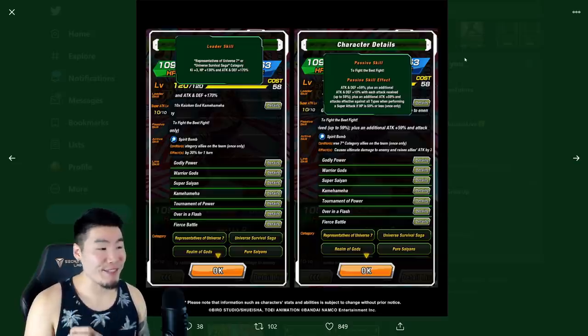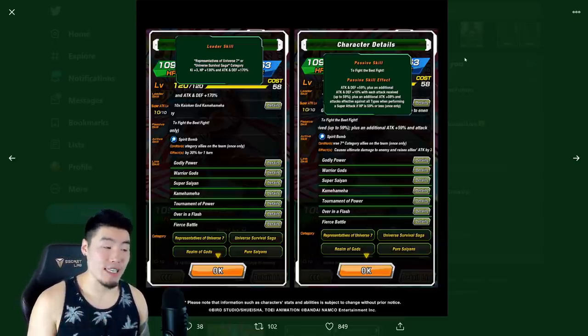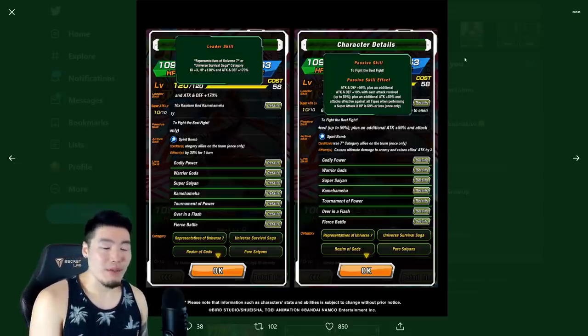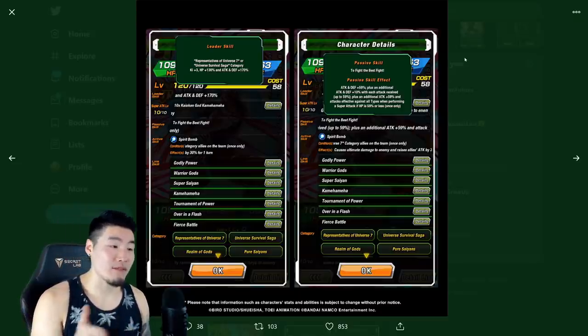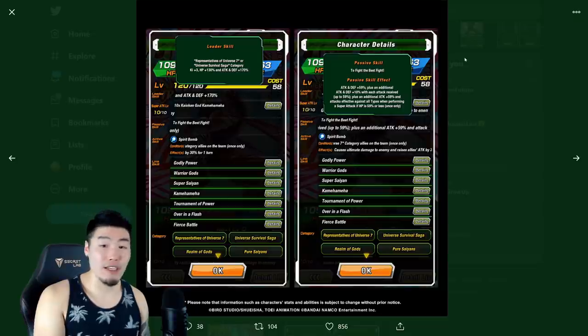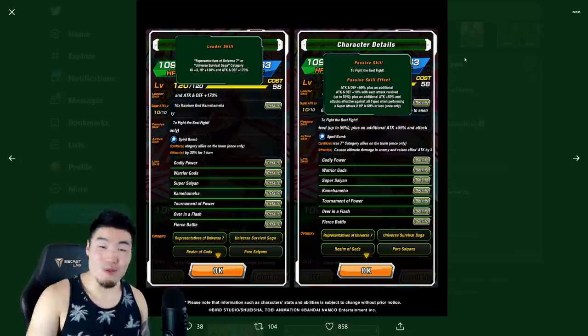His passive is called 'To Fight the Best Fight.' The passive skill effect is attack and defense plus 59%, and then an additional attack and defense plus 10% with each attack received, up to 59%, which maxes out at six attacks. That really isn't too hard to get because there are going to be a lot of cases where you have at least two or three attacks stacked up in one slot. It shouldn't take more than two to three appearances to basically reach the max boost.